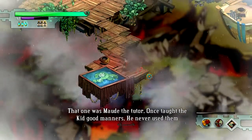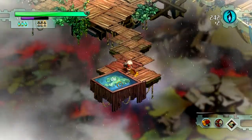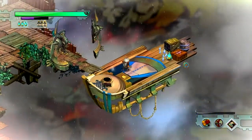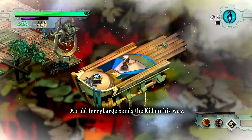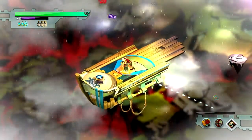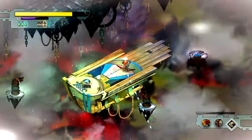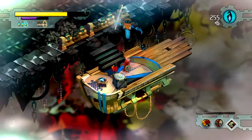Didn't see this one before. That one was the tutor — once taught the kid good manners. He never used them though. This wall looks suspicious but there's nothing there. An old fairy bard sends the kid on his way — the Bastion's real close now. There's a part coming soon where you can actually fall down. It actually looks right falling down but he can still keep running. I accidentally fell down last time so I kinda want to try not to fall this time — I'm curious what's over there at the end.